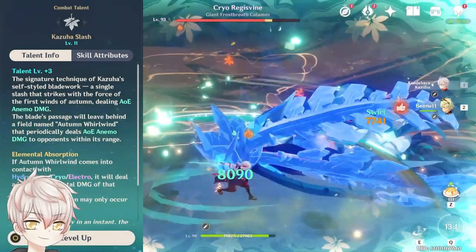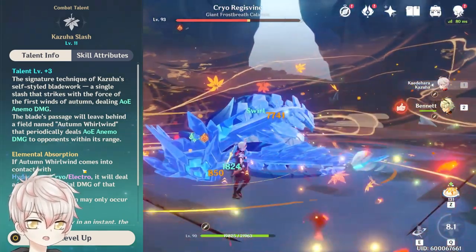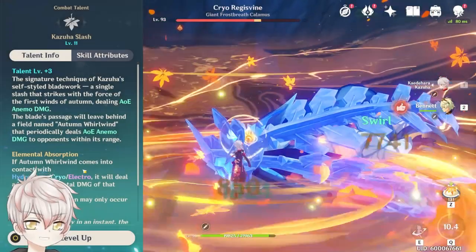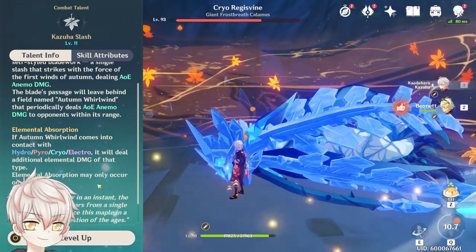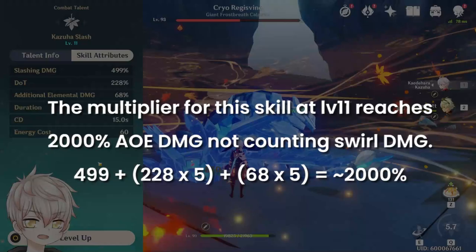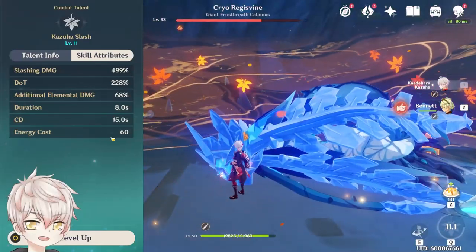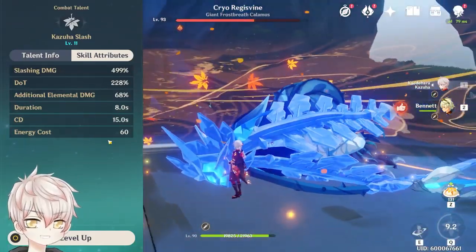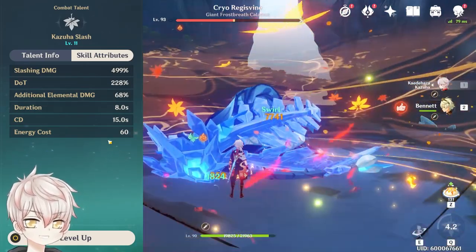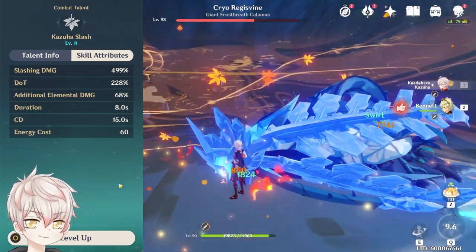Elemental Burst: Kazuha Slash. This is his unique Whirlwind skill that first absorbs an element following the priority of PHEC, then slashes, dealing AoE Anemo damage before leaving behind an elemental Whirlwind. The Whirlwind ticks 5 times over 8 seconds, dealing Anemo damage and the infused elemental damage simultaneously. The multiplier at level 11 reaches 2,000% AoE damage, not counting swirl damage. With a 60 energy cost on a 15-second cooldown, this is a medium-expensive burst to maintain, expecting 150–160% recharge for comfortable uptime. Energy recharge swords have much higher value for Kazuha if you aim for frequent burst uptime.